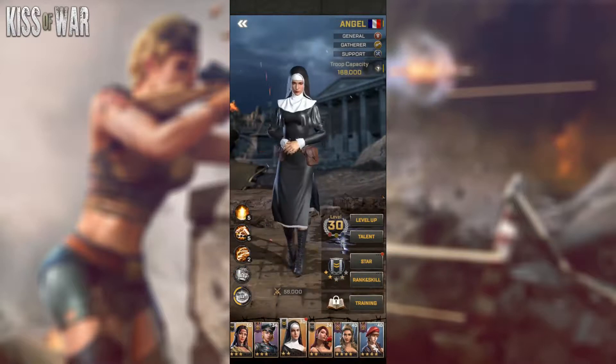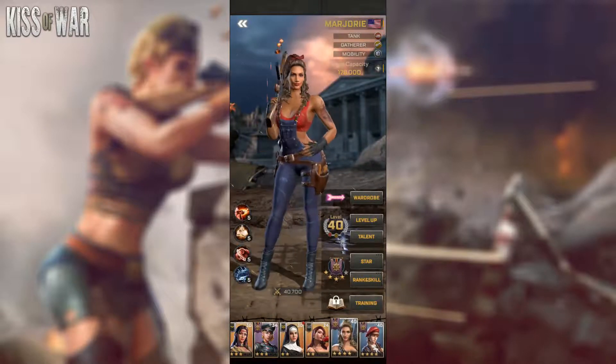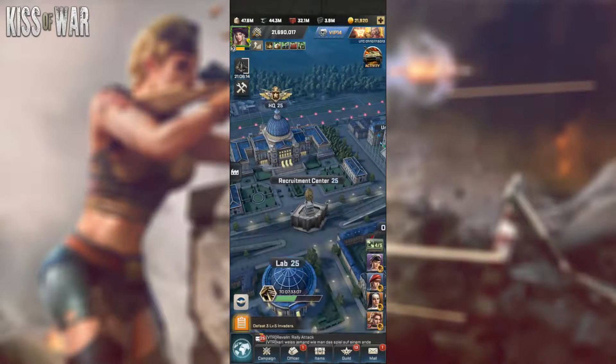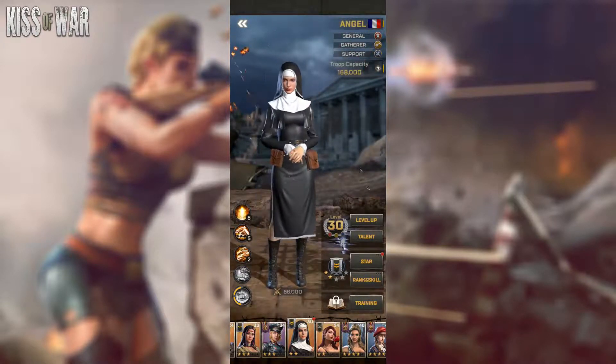Marjorie, Jean, and Angel can all be obtained from the elite recruitment. Marjorie and Jean can also be obtained from the basic recruitment, so their sculptures are easily obtained. For Angel, there is a special event called Strategic Reserves that gives you Angel badges — I highly recommend participating in this event and spending your action points there, because her badges are quite valuable in the long run and she will be a great gatherer.